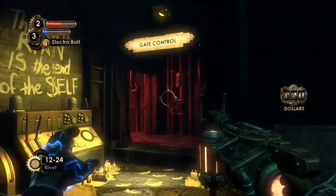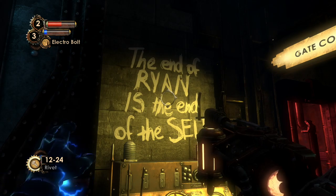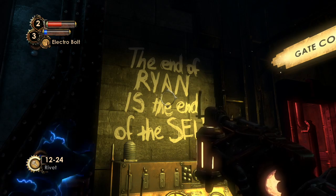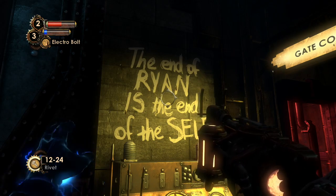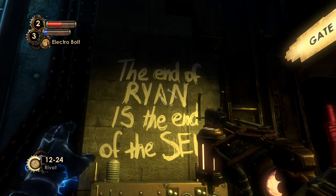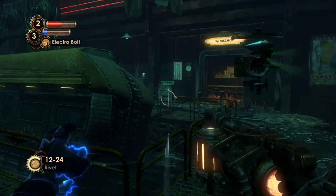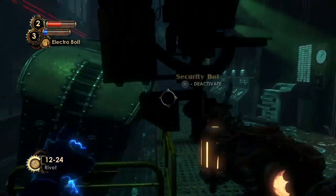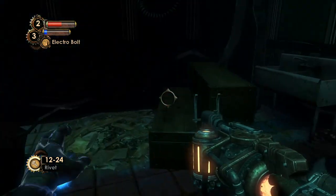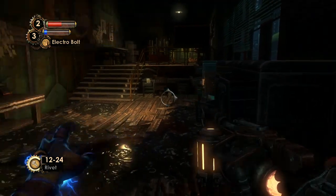This is Dr. Sophia Lamb. 'Andrew Ryan is dead, but the tyrant dwells within us all. Remember — we reject the gene, we reject the self, we reject the tyrant.' As you can hear, Sophia Lamb is opposed to individualism. The end of Ryan is the end of the self; she wants to put the focus on the family, as she calls it, with everybody grouping together.